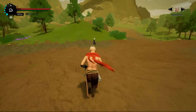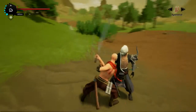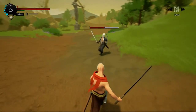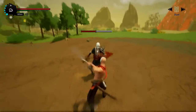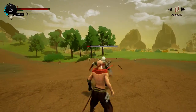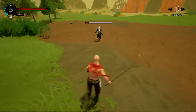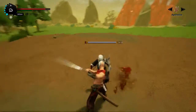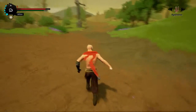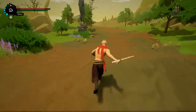Just to show you what the combat's like, I'm going to go murder this dude because he doesn't even know I'm here. You can target him - look at that, it's basic Witcher stuff. This guy's not really putting up a fight. One thing I don't like about the combat is that you can't block. Killed him.